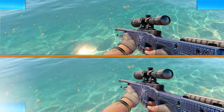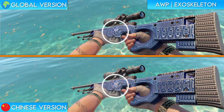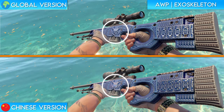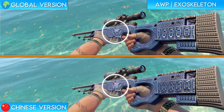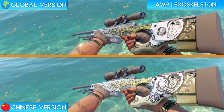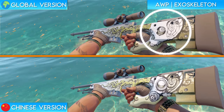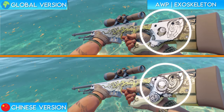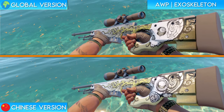Next up we have the AUG Exoskeleton. This is probably one of the most well-known changes in the Chinese version of the game. The skull of the creature on the center of the skin in the global version is changed on the Chinese version pretty drastically. I'm honestly not even sure if that's supposed to be an animal or a gas mask, but I think both versions of the skin look terrible. The AUG Worm God is next. As you can see on the global version of the skin, there is a massive skull on the stock of the weapon. They redesigned the skull as a gas mask in the Chinese version, and I honestly think it looks pretty sick. It looks like the same exact art style as the Bone Pile from earlier. I'm a fan.